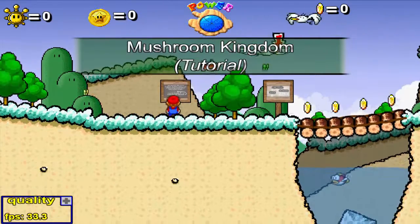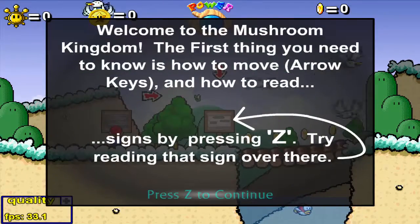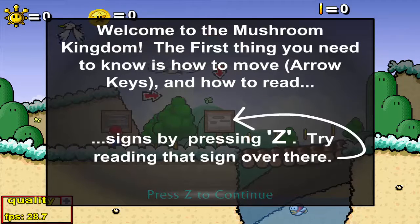Estamos ya en el tutorial del Reino Hongo. Bienvenido al Reino Hongo — lo primero que necesitas es saber cómo moverte con las flechas de dirección y cómo leer los carteles presionando Z.